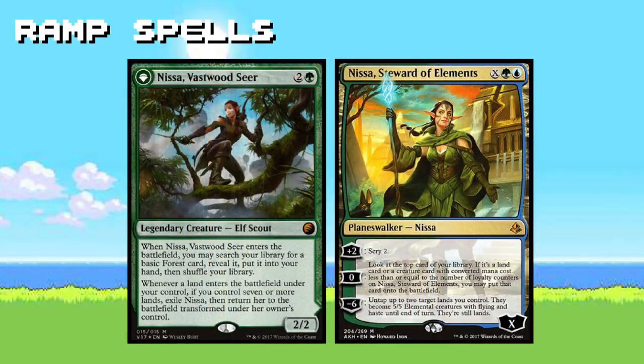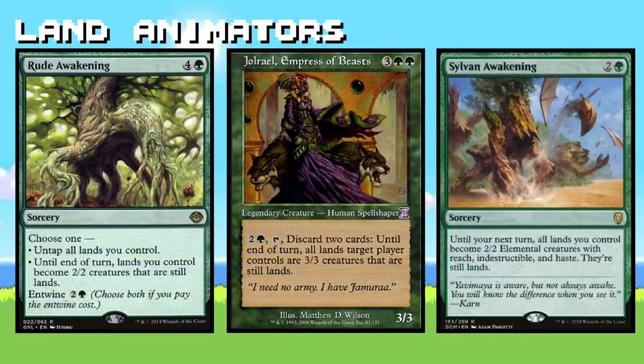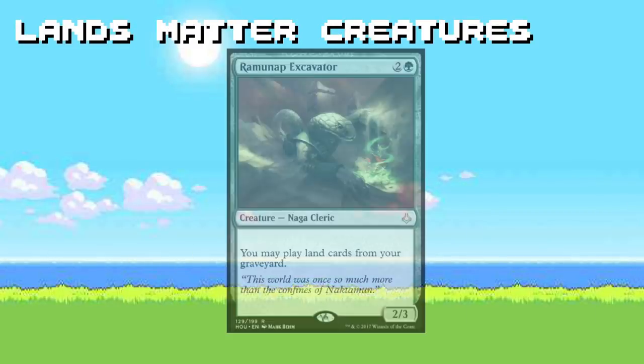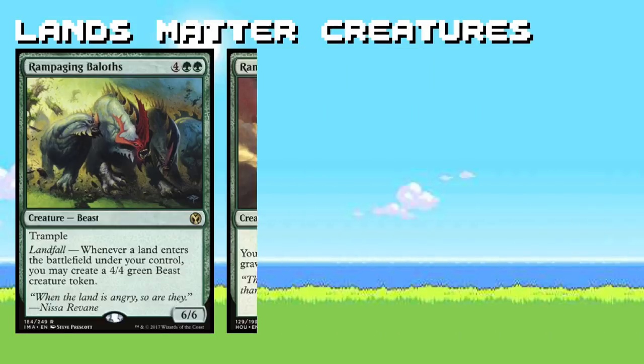We also invited a couple of very helpful Nissa planeswalkers to our mana ramp party. Both Nissas are perfect fits here — they help us cheat lands into play and can turn our lands into creatures. Catching your playgroup off guard with a surprise land army is hilarious. If we're going to be flooding our battlefield with lands anyway, we might as well give them the ability to smack people around. Rampaging Baloths and Meloku the Clouded Mirror are really powerful here, especially paired with an effect that lets you play multiple lands per turn.